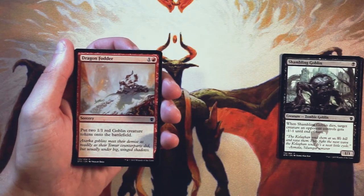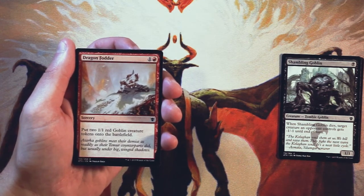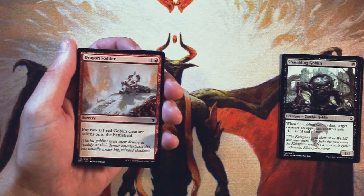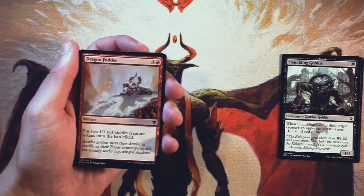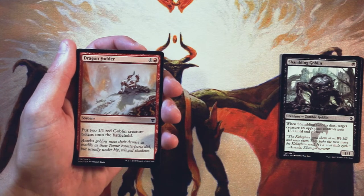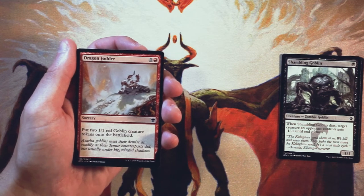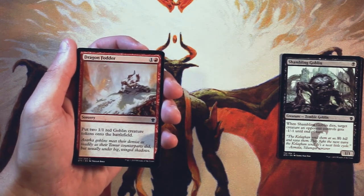Dragon Fodder is a sorcery for one and a red. You put two 1/1 red goblin creature tokens onto the battlefield. Not the most insane card by any means, but at two, getting two power and two toughness on the field in the form of two different creatures is actually pretty good. The only thing that would make this better is if it was instant speed — like Raise the Alarm in white, which does something very similar at instant speed. Still, spitting out two goblins on turn two is pretty good. Spread out that damage. This does everything you want at two, so I like this card and it does seem like the pick so far.